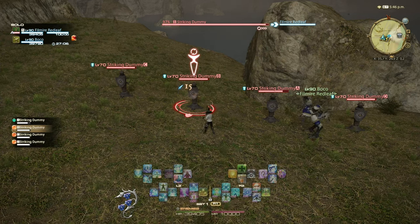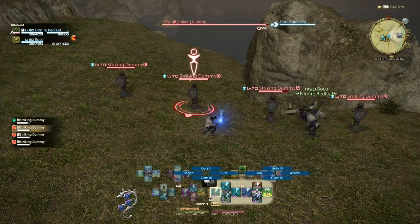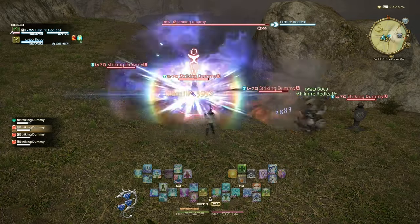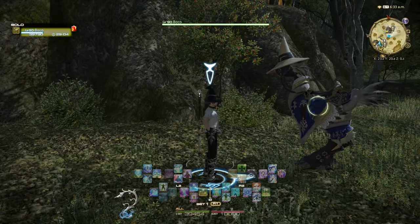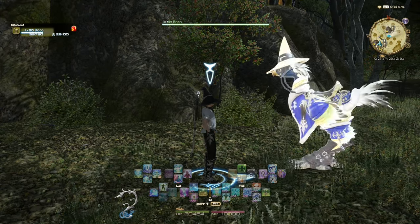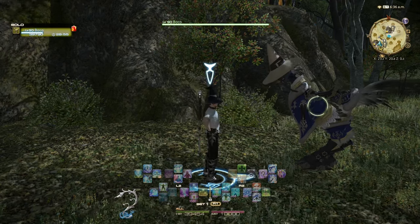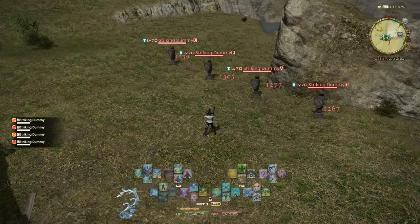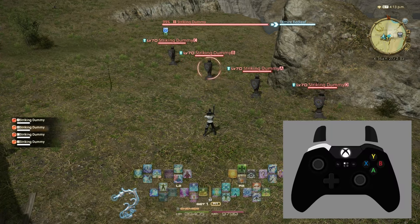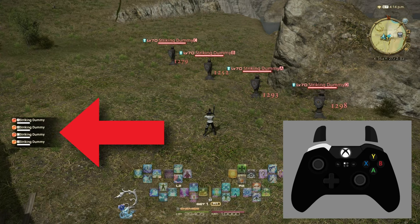This allows you to juggle different targets without losing your primary target. As an example, let's say you're in combat fighting an enemy and you want to be able to heal your ally. You can quickly soft target your ally, cast a curative spell, and then you'll continue attacking your hard target automatically. Just like when you only have a hard target, pressing the cancel button when you have a soft target will clear it and revert back to your hard target. Understanding the difference between hard and soft targeting is key.